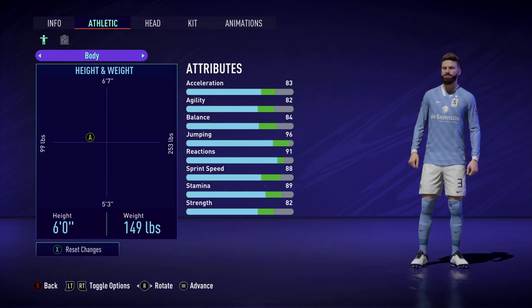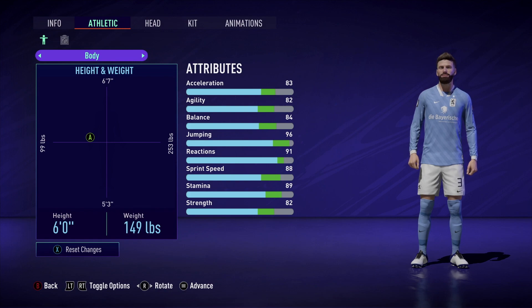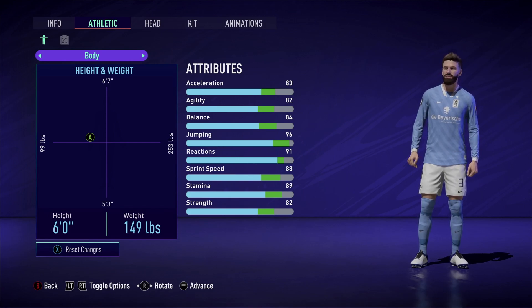Most players you go up against up top are going to be smaller. There might be some taller ones but I still think you'll win it over them because you have crazy hops on this build and you're six foot. You could have gone 5'10" for more pace, but then you're risking that height. I think six foot is the minimum height where you can consistently win headers — 5'10" is kind of pushing it.